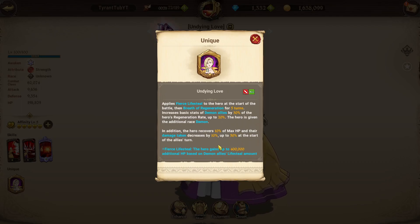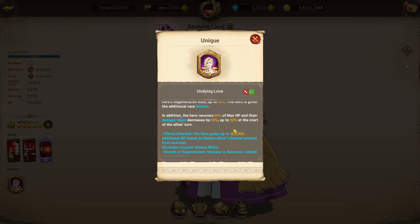Of course, this is over after 5 turns so you wouldn't really be able to sustain it all the way, because demon king's only lasts for 2 turns. But you can get quite good damage reduction. The damage reduction lasts forever, which is insane. For the lifesteal part — this is why she's so broken. The hero gains up to 400,000 additional HP based on demon allies' lifesteal amount from enemies. So when you deal damage, even if you're full HP but you lifesteal like 400k, Gelder immediately gains an extra 400k HP.